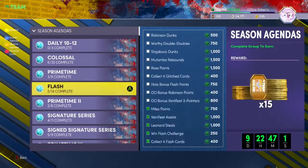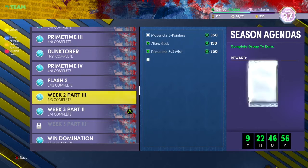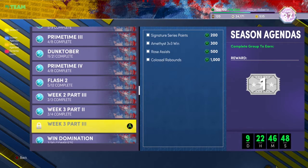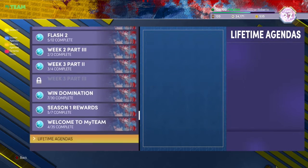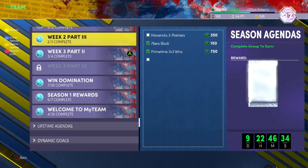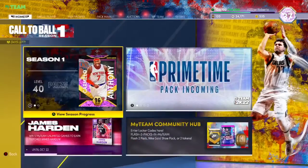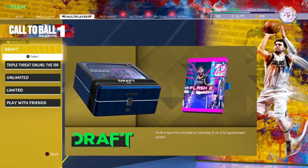What I really wanted to get to is this: you see these challenges where it says Week 2 Part Whatever, Week 3 Part Whatever — do these challenges because they give you draft tickets. I think the draft tickets will carry over to upcoming seasons and don't expire this season. Get as many draft tickets as you possibly can, because Draft Mode is the best mode to farm MT and tokens.